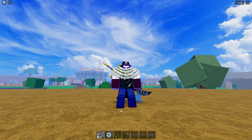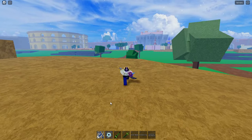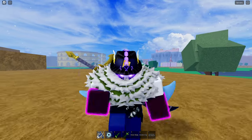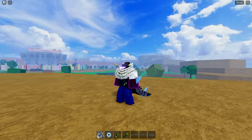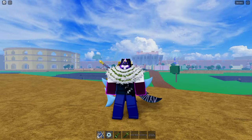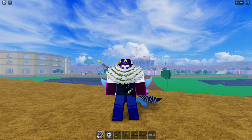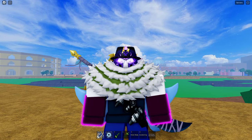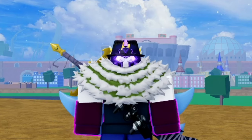The first thing you will need is to be in the second sea. To get into the second sea, you need to be level 700 and then do a quest for the warden in the first sea. After that, you will have to make sure you're at least level 1000 in order to get the ghoul race. Now that we have the base requirements down, let's get to the steps.